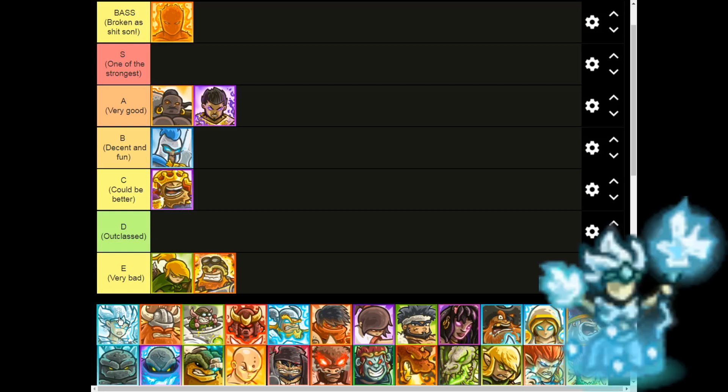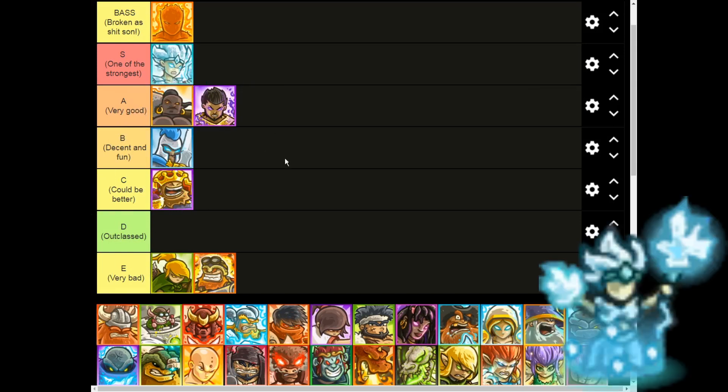Moving on to Allura — S tier, easy. She can deal with almost everything. She has really good crowd control and a really good amount of utility, which is very unique for a mage at least. She is just straight up awesome. The only thing that she sucks against is magic resistant enemies, which could affect her leveling up early on, especially if you're doing a level where you have a lot of spiders, like Sarogast Lair.